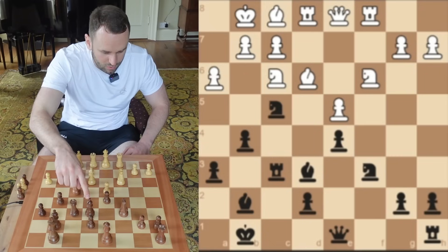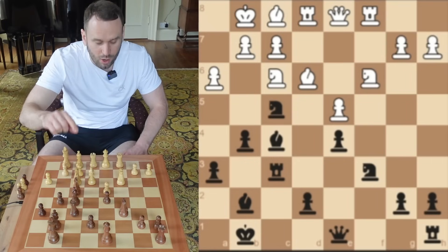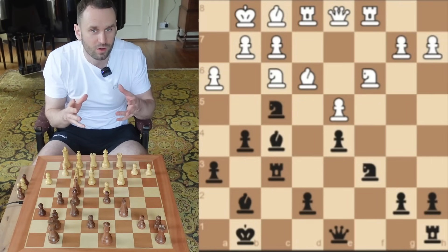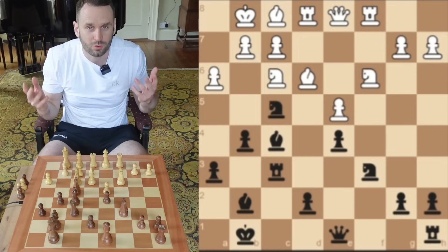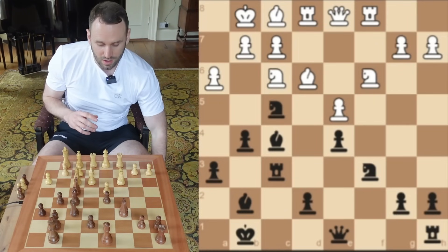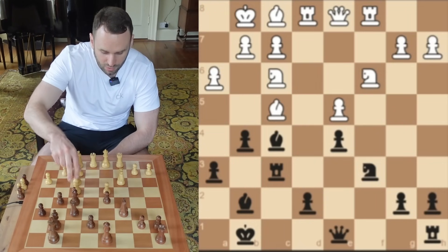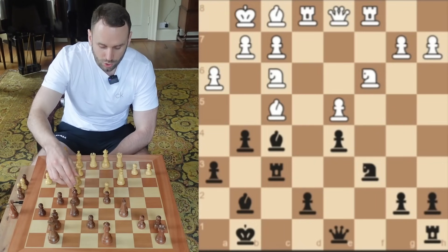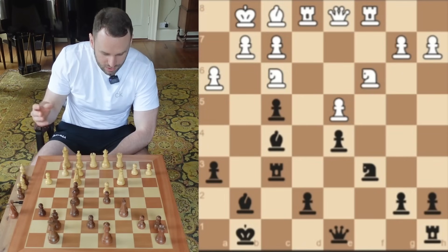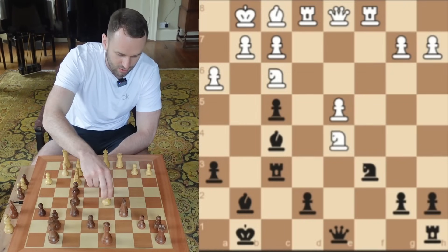Yes, you line it up with a rook — not pleasant, but it's necessary. Magnus, however, puts it here on F5. It opens up a tactic. Can you find the shot for White here? And of course Jose finds the move — what a player he is. Well done if you found the start to the combination of Bishop takes on F4. You're removing the defender of this D5 pawn. The follow-up move which then comes is Knight takes on D5. Fantastic stuff.